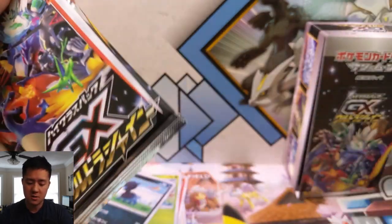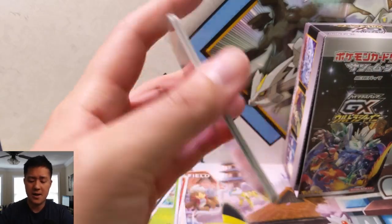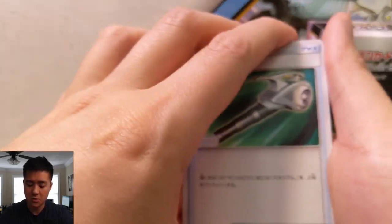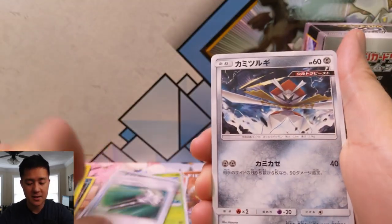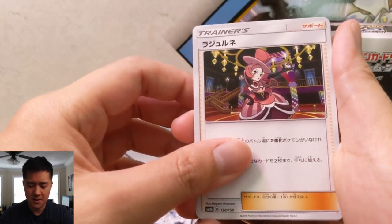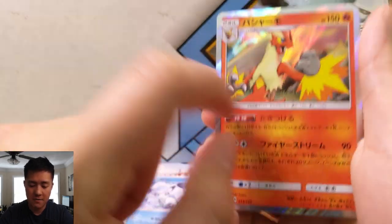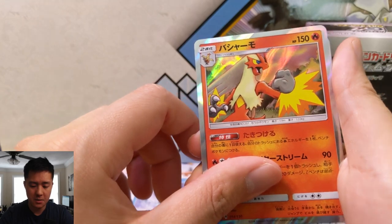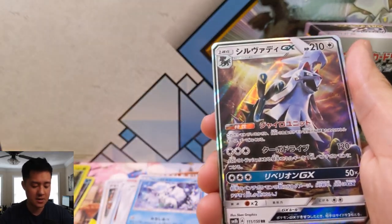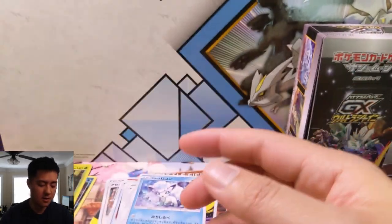There will be at least two SRs and one SSR per box, where the SSR is essentially the shiny GXs and the SR is the non-GX shinies. Gold cards take the SR slot, as do full art supporters. Pack two — we got a Kartana, Unit Energy, Alolan Vulpix, a Blaziken, Dusk Mane Necrozma, a Sylveon GX, and then a Fennekin for the Shatter Rare.